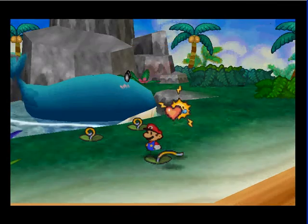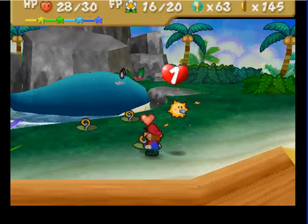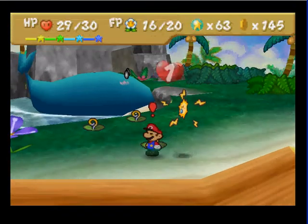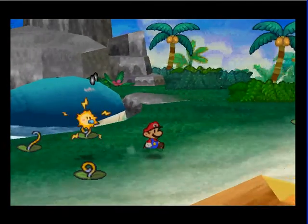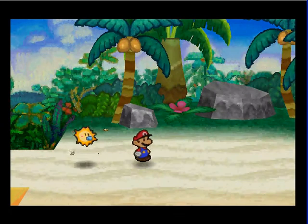I'm just gonna try and find an enemy for now, or heal myself all the way — whatever comes first. I think this one might be an enemy. Nope. Well, you can go up to those things and press A on them and they'll heal you.